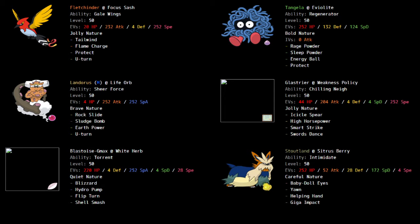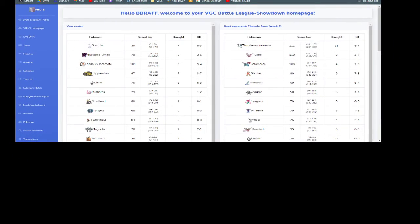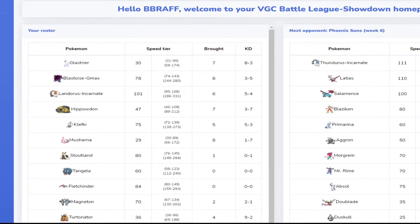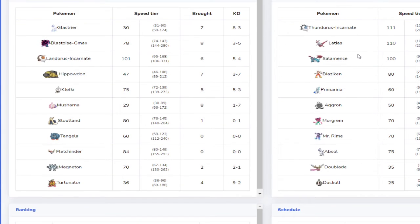Hey guys, welcome to the team builder for week six versus PoppinFresh and the Phoenix Suns. He has Thunderous, Latias, Salamence, Blaziken, Primarina, Aggron, Morgrem, Mr. Rhyme, Absol to Blade, and Duskull.